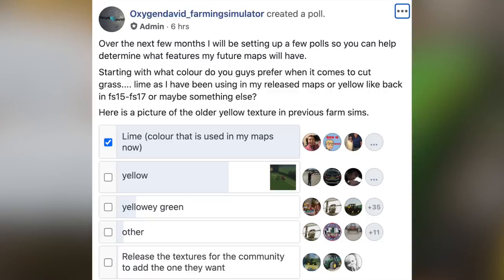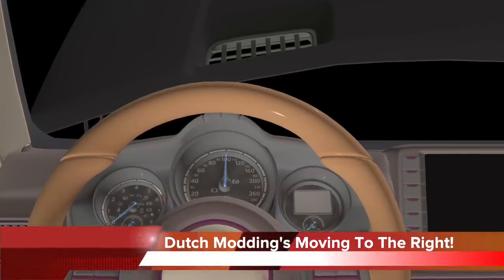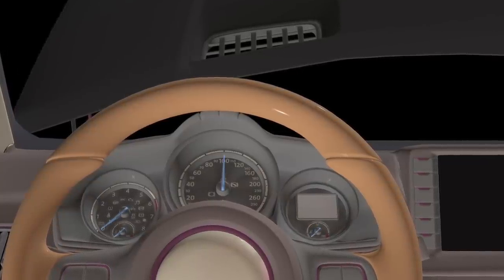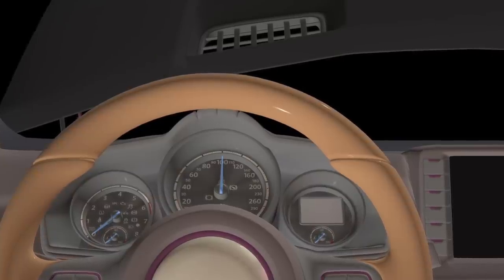Dutch Modding, as you may know, have allowed quite a few map creators to use their Takato vans in custom traffic. And they have said, once approved by Giants, they will be updating with the right-hand drive version as well, for maps based in areas that use right-hand drive. That is so cool.